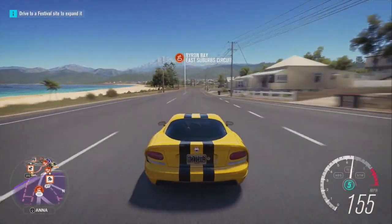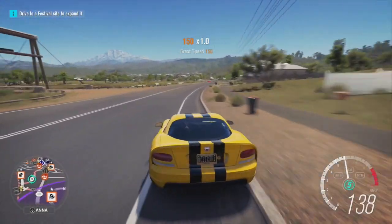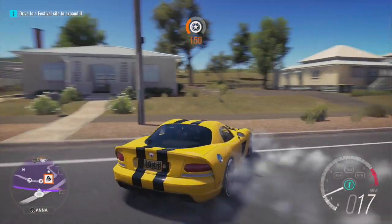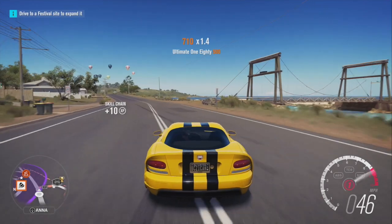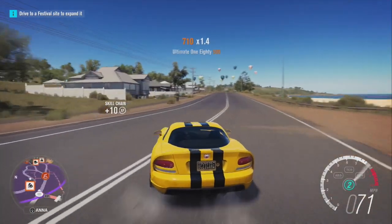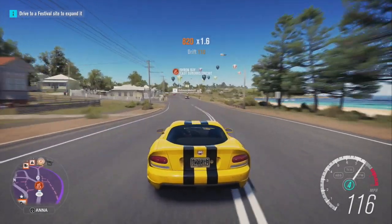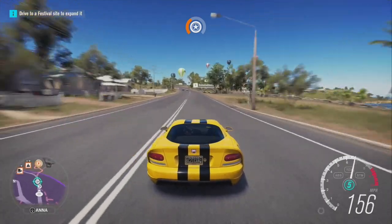Now this can work two ways, guys. You can duplicate money, which everyone wants to do, or you can also duplicate cars. What we're going to do today is duplicate money, and then I'm going to go over the steps on how to duplicate a car. Maybe your friend has a rare car that you want, you don't want to lose it, or you can't find it in the auction house — I'm going to show you how to get it. So that's today's video, guys.